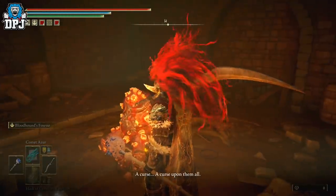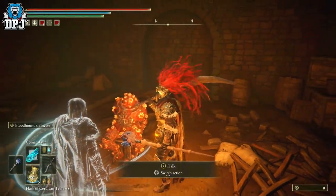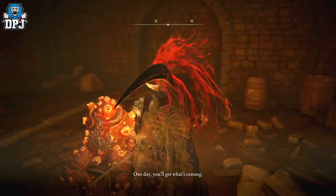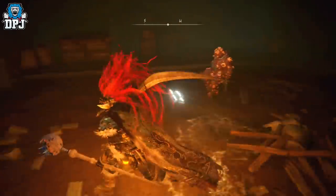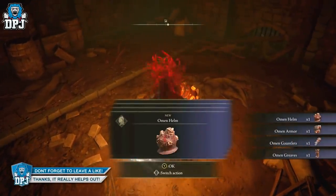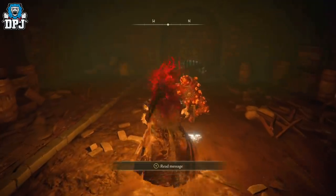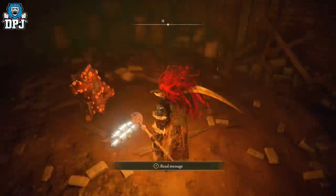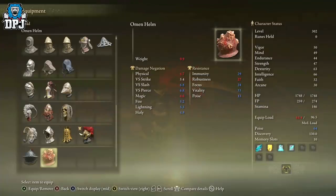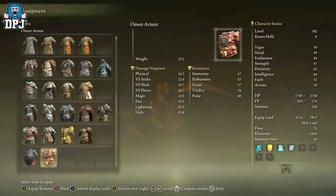There are five Seedbed Curses in total you need to collect. The problem is at least one, maybe two, are located within the Capital area. So as mentioned before, if you progress too far and the city transforms, you can't go and get the Seedbed Curses located in that area, meaning you can't progress this quest any further. You could just kill him on the spot and take his armor — which is pretty cool — you can do that the very first time you meet him within the sewers. But it does stop a special part tied to an ending, so make sure you collect all five Seedbed Curses before progressing too far into the dragon temple. After what happens at the dragon temple and its impact on the Capital, you can still go down into the sewers and find the Dung Eater, but you just can't give him all of what he needs.